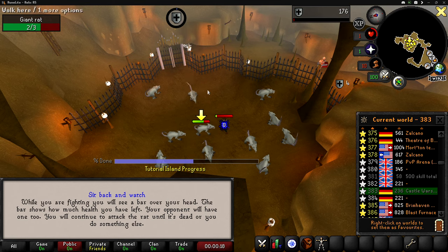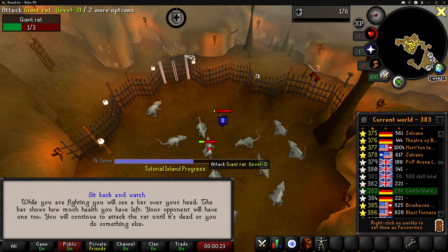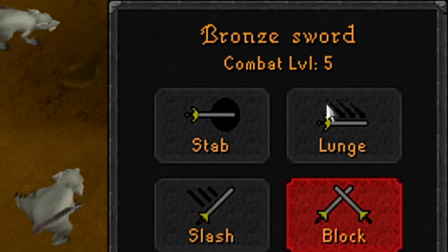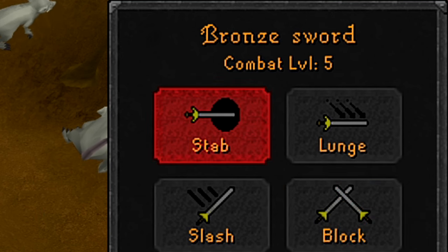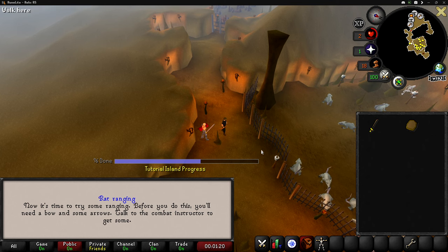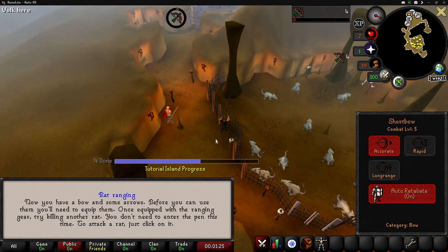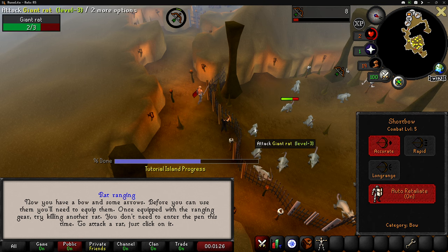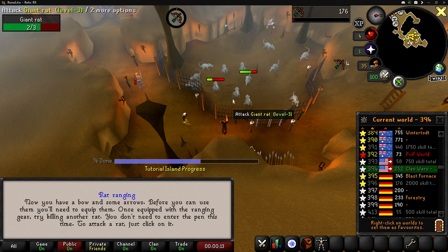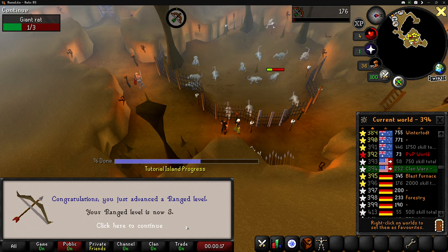After about six or seven minutes, we finally hit level 3 defense. Let's kill this rat and get out of here to grab the range stuff. We're level 5 combat right now and 20% of the way to level 6 — a nice quick headstart. Range training is going to be way easier because I don't get hit by the rats anyway, so I can just click on them. This should only take about 40 seconds to get level 3 range.